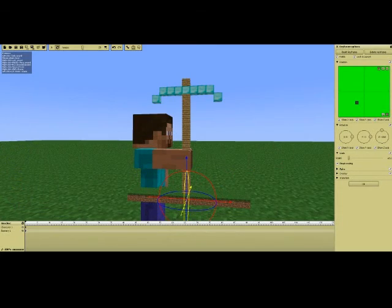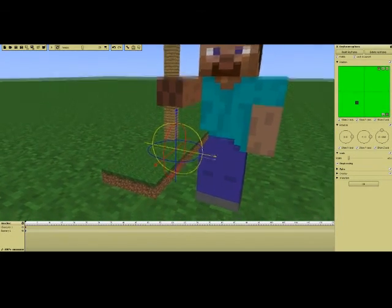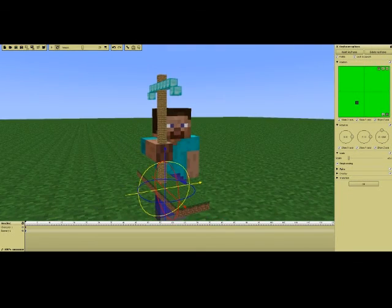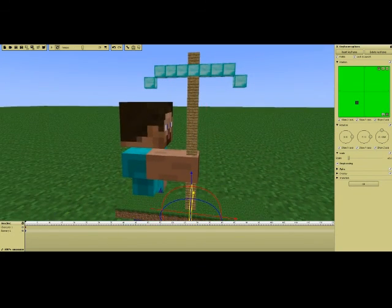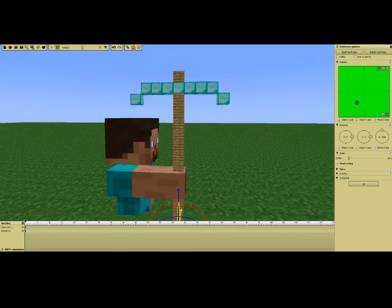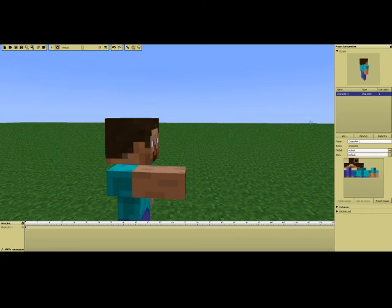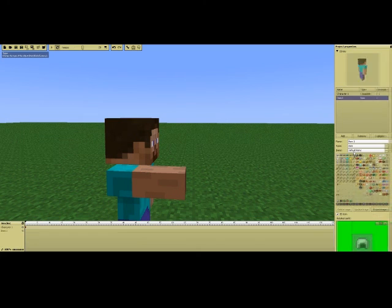So now over in Minamater we've got our pickaxe - it's got a little bit of grass but don't worry, that can easily be fixed. We've got our pickaxe schematic right here, and that's basically how to use a Minecraft-styled item for your animations.